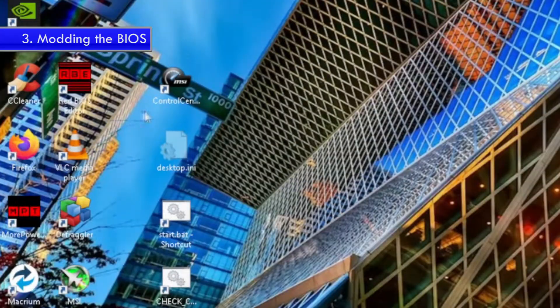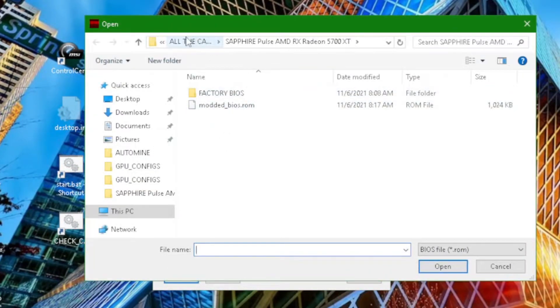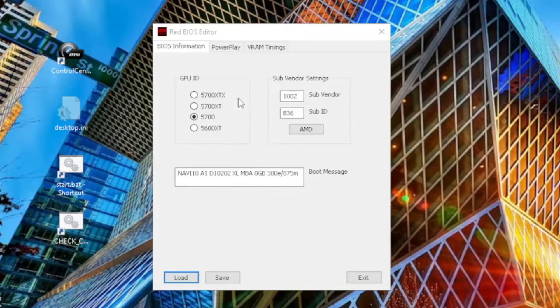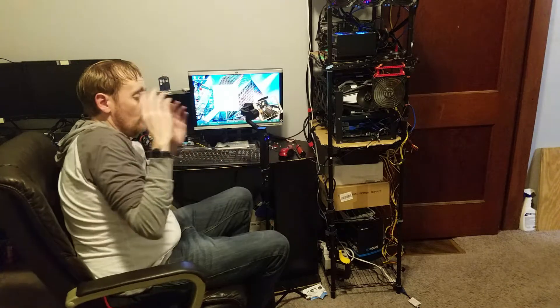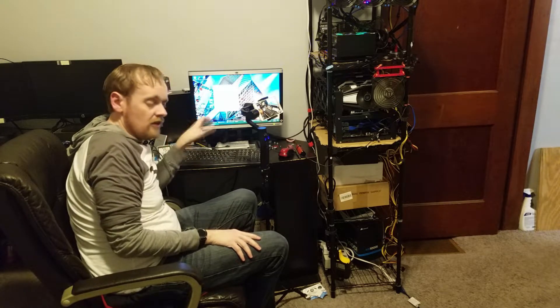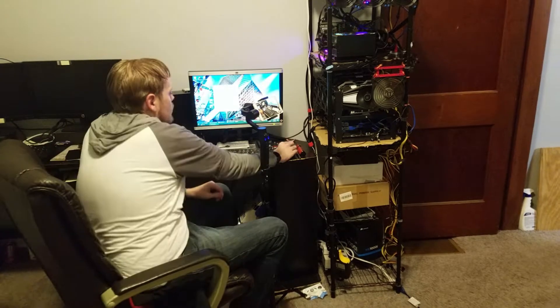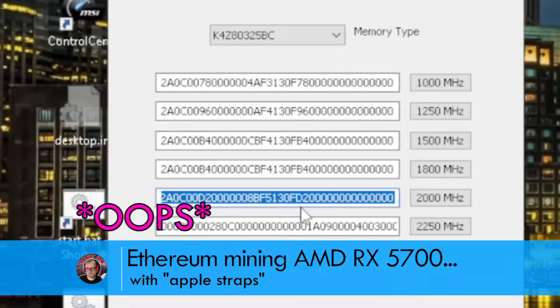Press Load, and as you can see I've modded other cards, but I'm going to go into the 5700 and open up the factory BIOS, then go over to VRAM Timings. This one is Samsung memory and this one's Hynix or Micron, but it doesn't matter. Your graphics card has one or the other, but sometimes both memory timings are stored in your card, and it's best to just modify both. Trust me, I wasted time modifying the wrong one.